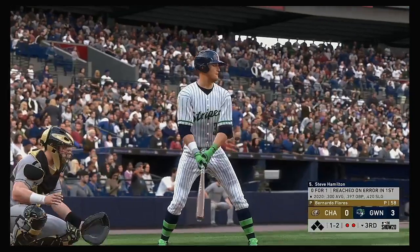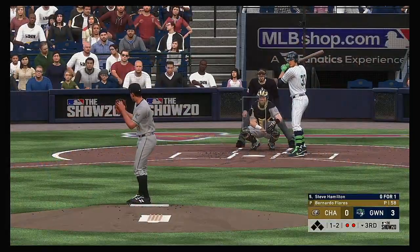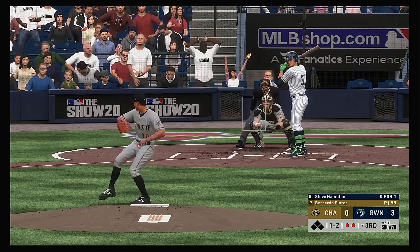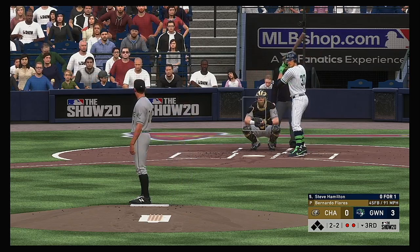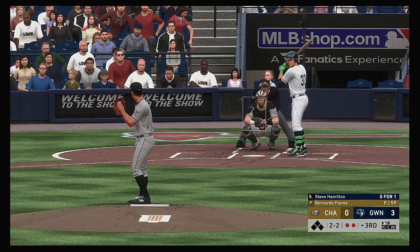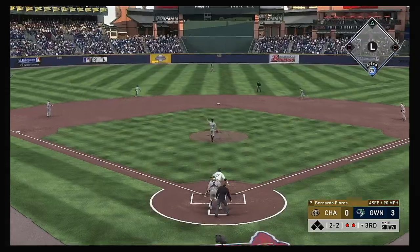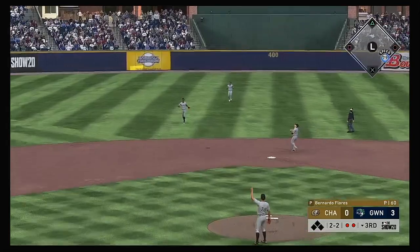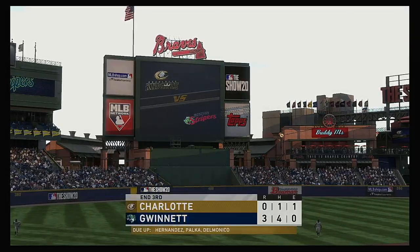Stepping into the box: Steve Hamilton. Two out, nobody on. Two balls and two strikes. He gets him to lift one high in the air, drifting out to shallow center — Irizarry is there and the side is retired.